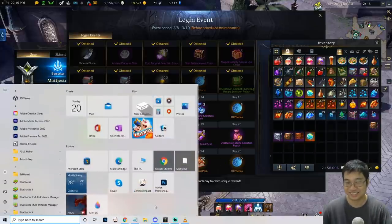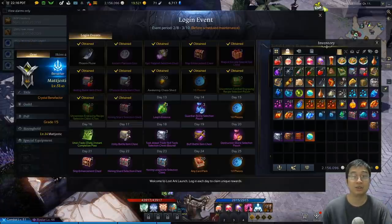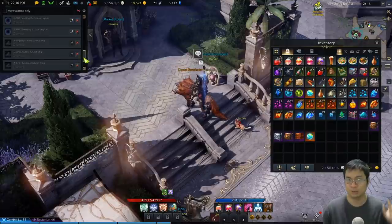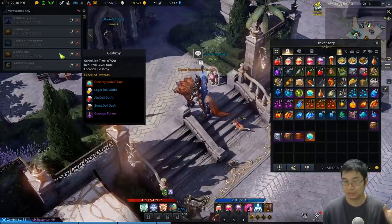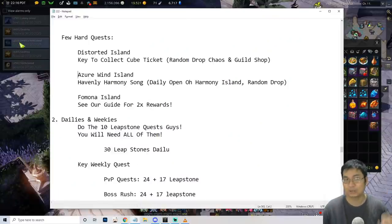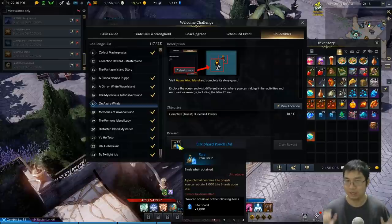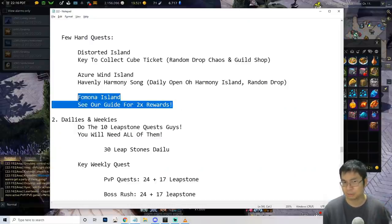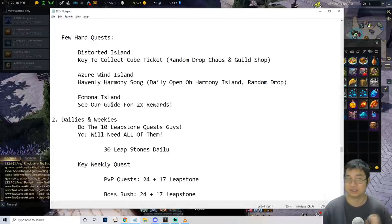The second thing is you want to get the heavenly harmony song, which unlocks the final quest in the azure wind island. Find the island called harmony island — it doesn't open often — go there and do the co-op, then open the chest. There's a chance of dropping the heavenly harmony song, and once you get it you can finish the island and collect 12 bags of 1,000 life shards. Also, check the fanora island video — you can get double rewards by using a character of a different sex on that island.